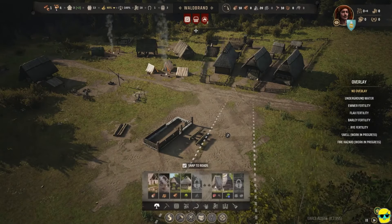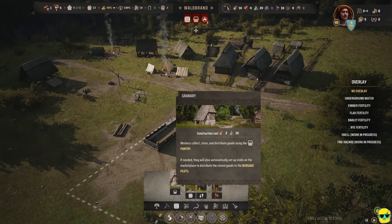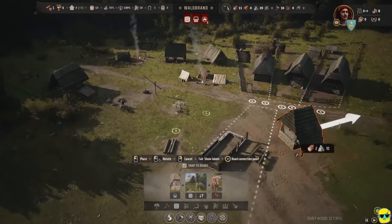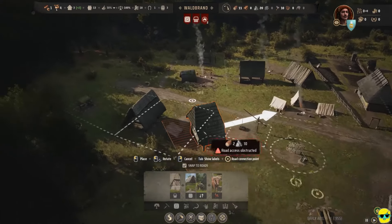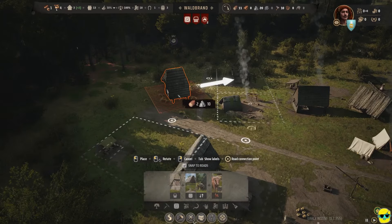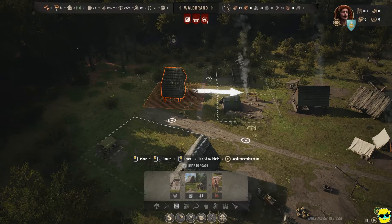I'm going to go to construction and build the logistics for a granary — it just requires two. I probably want to put it over here, near the resource stockpile.